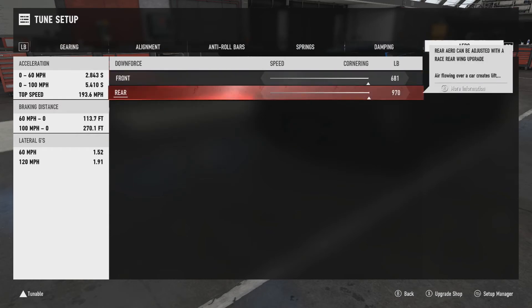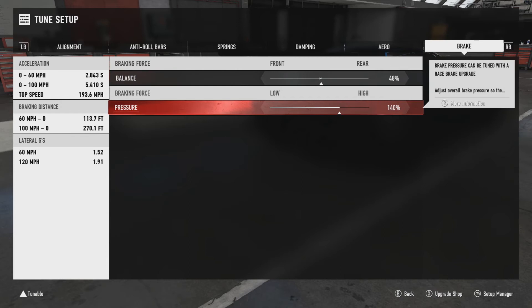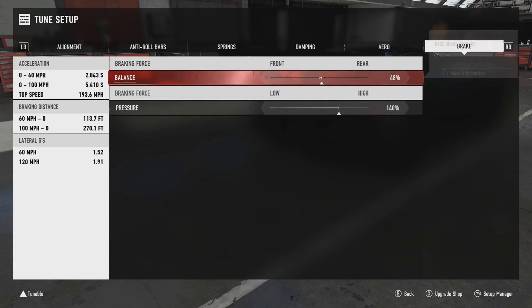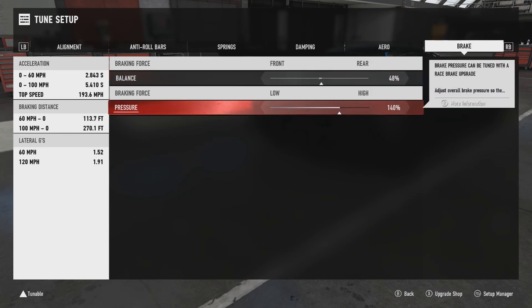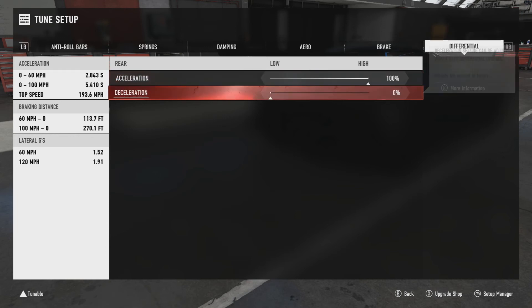Downforce is 681 on the front and 970 on the rear. Braking balance is 48%, braking force is also 48%, and brake pressure is 140. That's personal preference — change it to whatever you want. Last but not least, the differential is 100% on acceleration and 0% on deceleration.